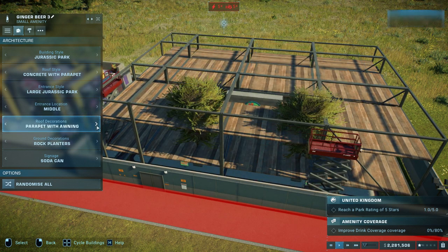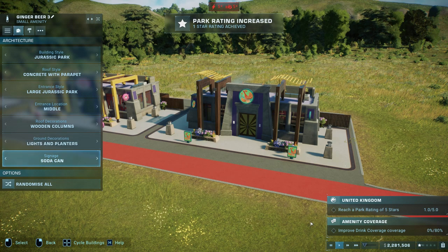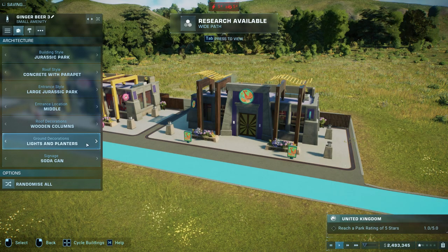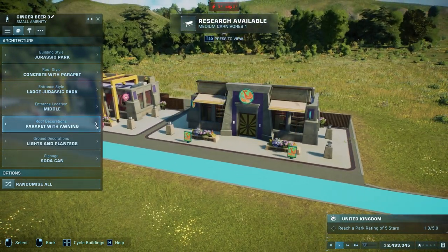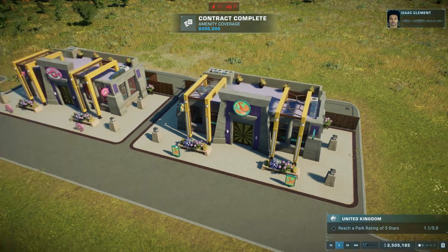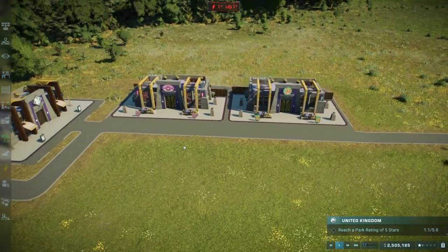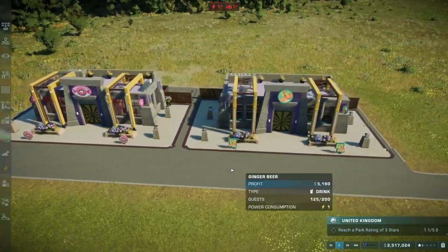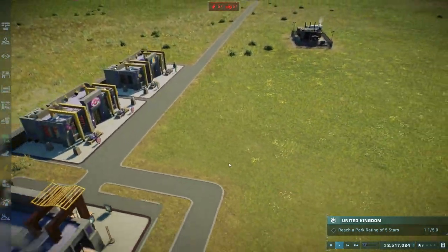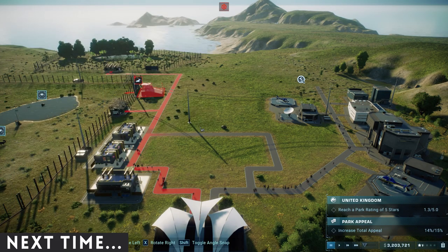I'm going to do the same large Jurassic Park sign in the middle with wooden columns. We've got one star — basically your star rating reflects how much money you're making, so putting more shops in means more money. I'm going to put lights and planters at the front and change these to the same metallic columns. You can see how the colors have automatically applied — it's so helpful not to have to change the palette every time. I actually quite like this purple and yellow combination the more I look at it. That's the sound of a storm — we have a storm warning and we don't have any emergency shelters.